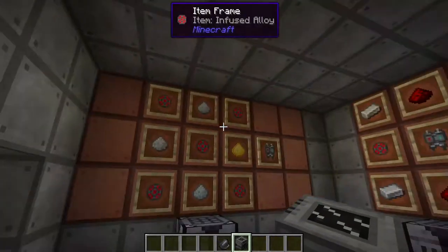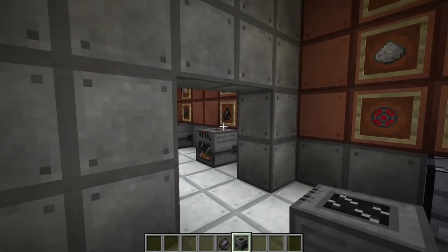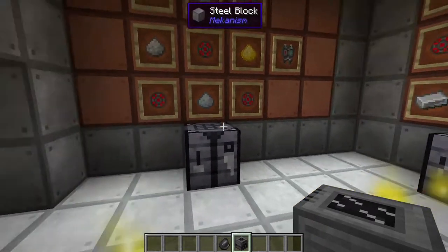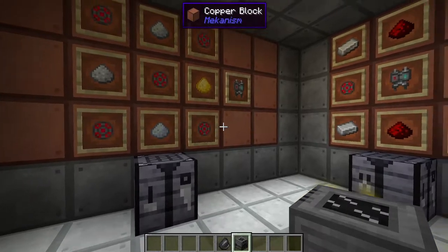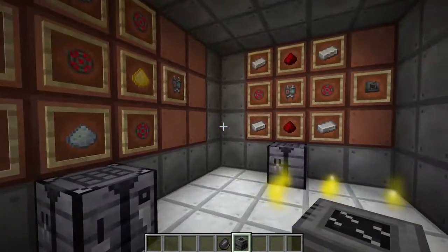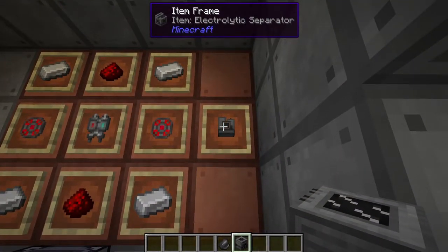Oxygen is going to be very hard to come by when using so much flint, so you're either going to have to do a lot of digging or find a different process. There is a better way of actually getting oxygen, and that is by splitting water into its base periodic properties using a nifty tool called the Electrolytic Separator.